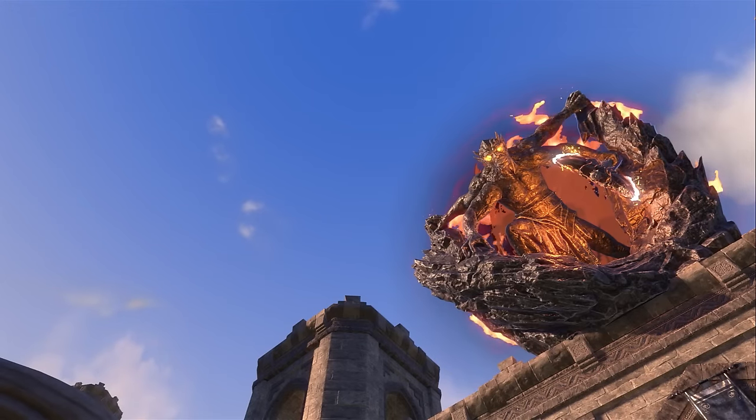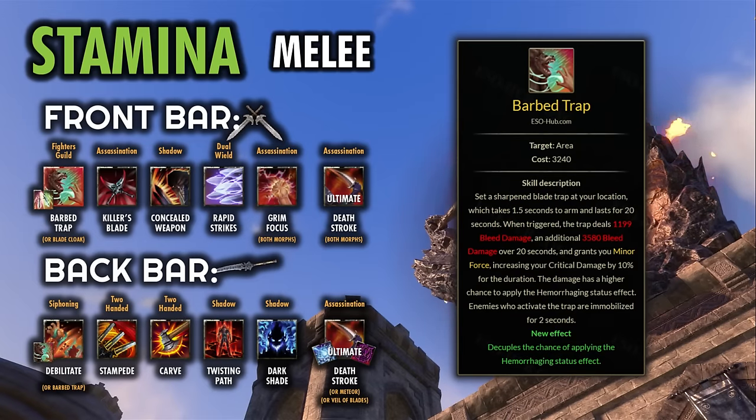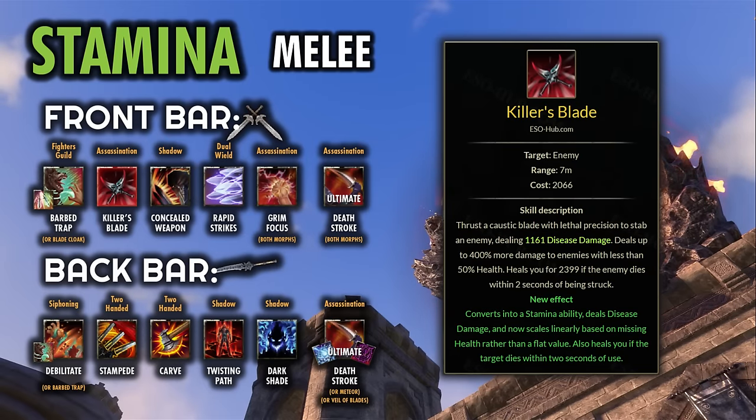Now we'll go through the skills, starting with the Stamina-based Nightblade in a full melee setup. For the front bar, first we have Barbed Trap — a really strong dot since it reliably keeps up the Hemorrhaging status effect, keeps up Minor Force for 10% crit damage if you're not using the Velothi Mythic, and gives a 3% extra weapon and spell damage from being a Fighter's Guild ability. Next is Killer's Blade, a really strong scaling execute that starts at base tooltip and from 50% health remaining scales up from 0% to 400% additional damage, hitting about 5 times as hard on those last few hits. Typically drop your main spammable for this around 35% health remaining, or around 30% if you have the Maelstrom Two-Hander Merciless Charge paired with Rapid Strikes.